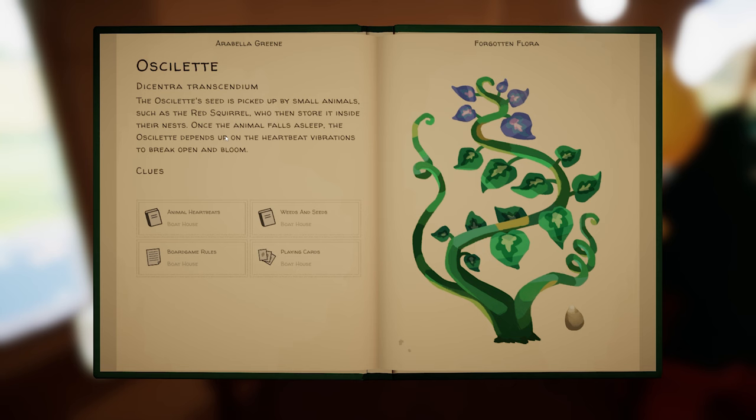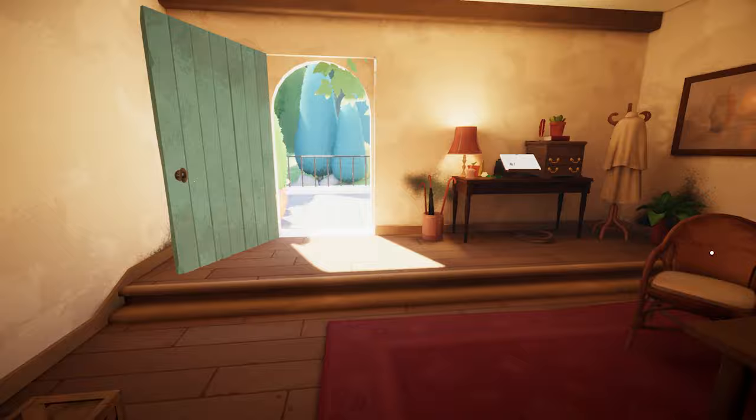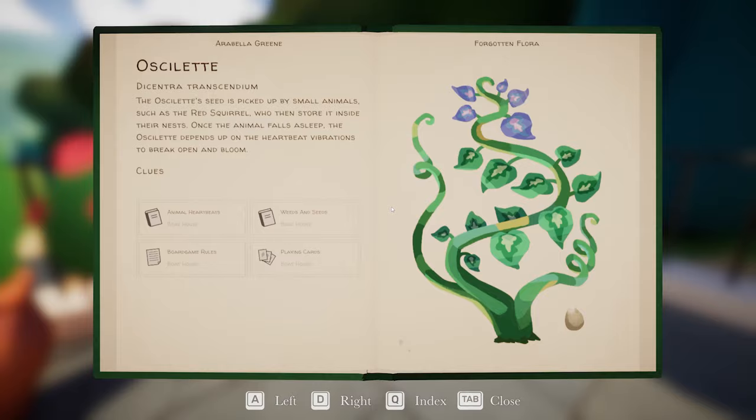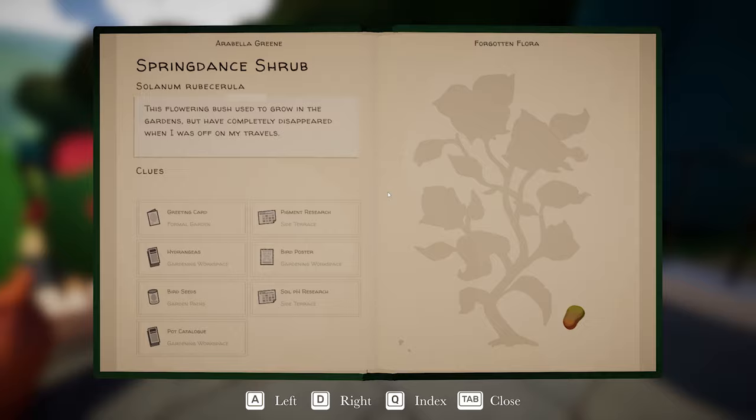It's looking good. Got Ocelette! The Ocelette's seed is picked up by small animals such as the red squirrel, who then store it inside their nests. Once the animal falls asleep, the Ocelette depends upon the heartbeat vibrations to break open and bloom. Nice. I think the next thing to do then is the Morse code. In terms of clues, the only remaining ones must go with this — we've got bird poster, bird seeds, and it must be the pot catalogue. I'm not quite sure yet how we're going to put all that one together.